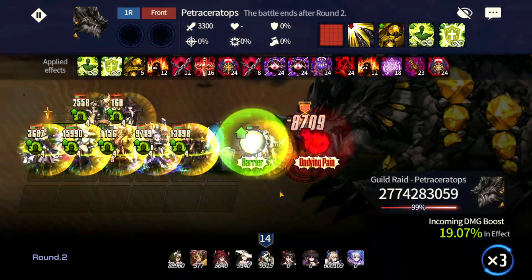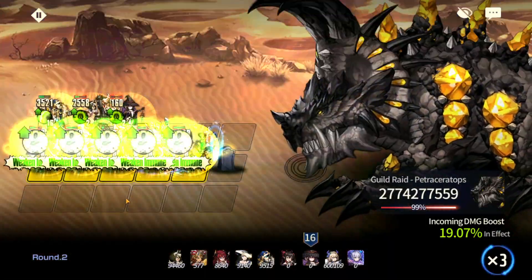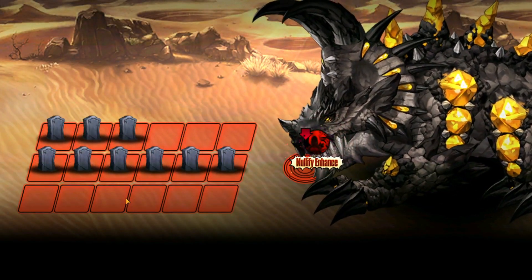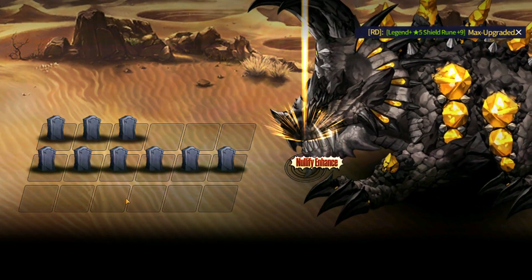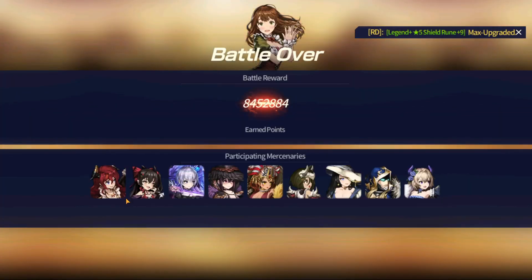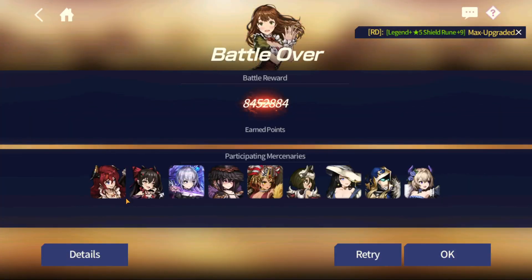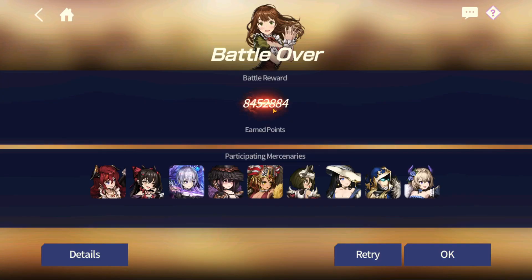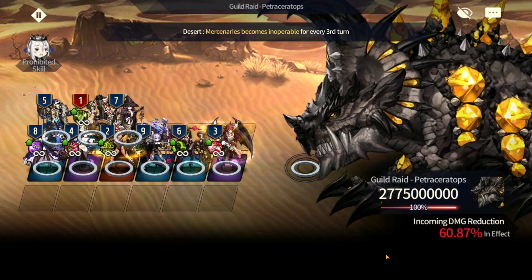Elijah is very important here — I've been swapping Elijah with Gunter or other characters that can use DoT, but the boss deals so much damage that everyone just dies. Having Elijah to reduce the boss's stats is really helpful. As you can see, this run is about 8.4 million damage, plus 884 thousand.